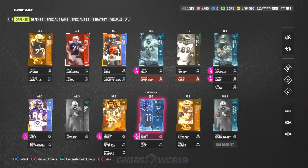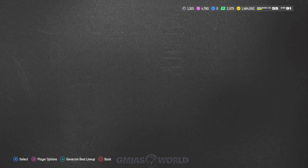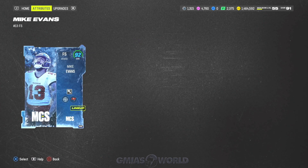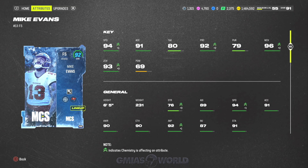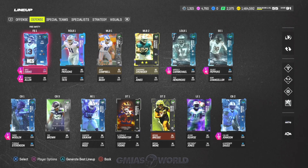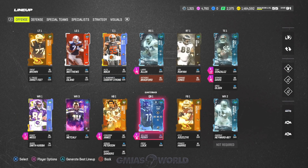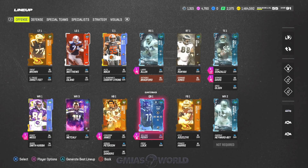Mike Evans is a set card but there's nothing I can do to help you get him because you would have had to watch MCS to get it. He still plays pretty decent but comparing his 93 zone to the 99 zone, the other players play a little bit better. He is a free card you would have gotten before, but unfortunately there's no way to get him right now unless they drop another one with part six.